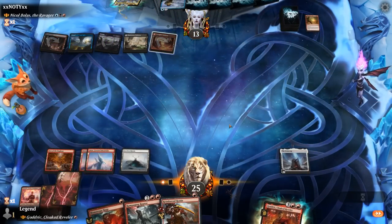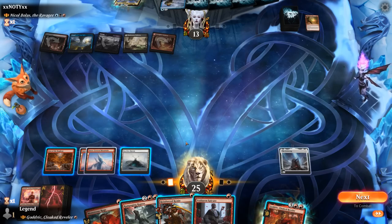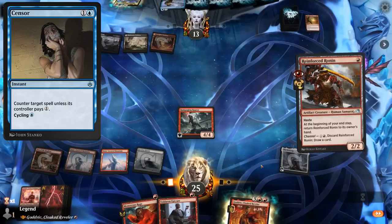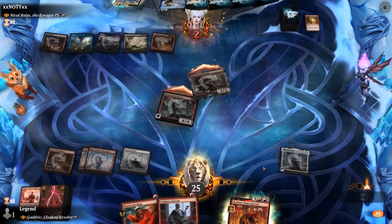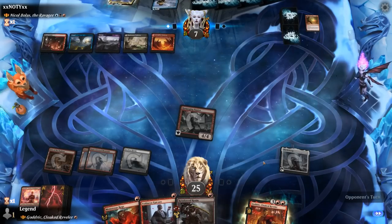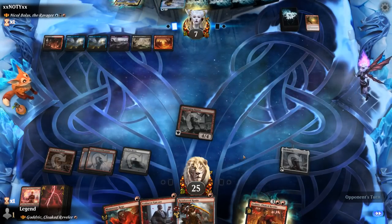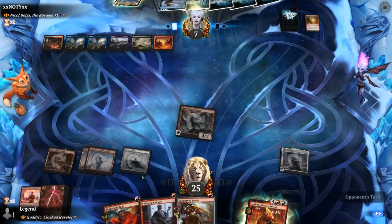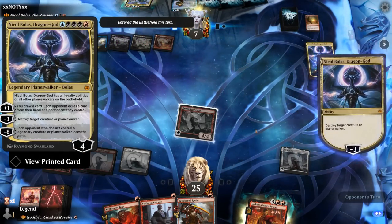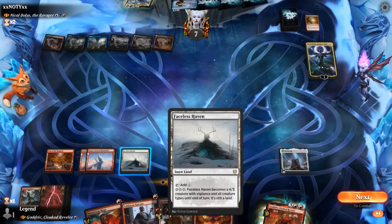We try to get back on the board with Rampaging Raptor and can still play a Ronin. We hit for six, putting the opponent to seven. Next turn we could potentially present lethal. Epicure is also a way of enabling celebration on Godric by itself. If the opponent taps out for a planeswalker, with Den of the Bugbear we could even Monstrous Rage to present lethal. Then there's the five-mana Dragon God taking out Raptor. No snow land means no three snow mana to attack with Haven.